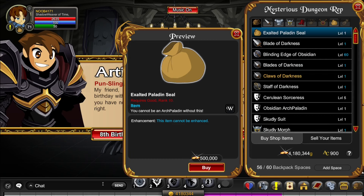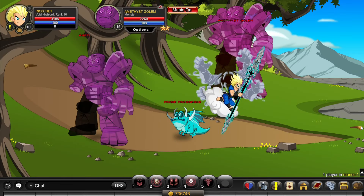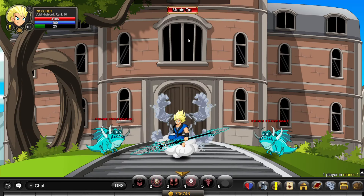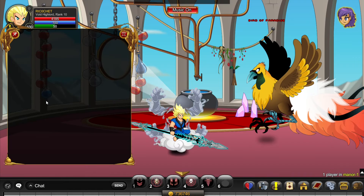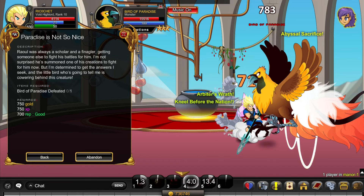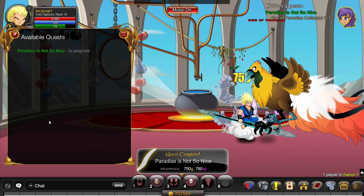To get Rank 10 Good as fast as possible, you want to go to /join Mana and complete this area and the quests. You can finally reach the boss room at the end of this map. Accept the 'Paradise is a Not So Nice' quest and kill this boss with 18,000 HP multiple times, then turn it in for 700 good reputation.